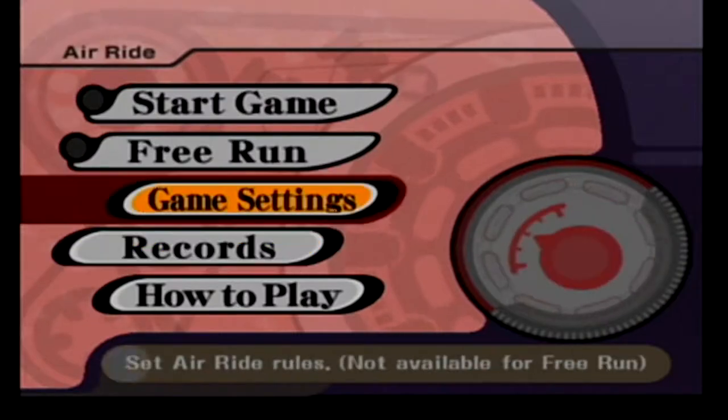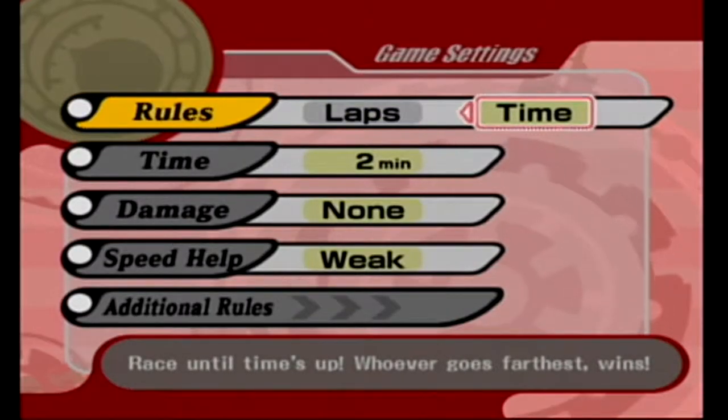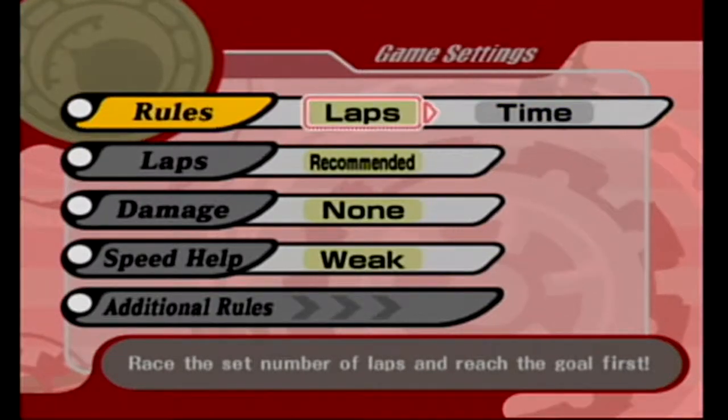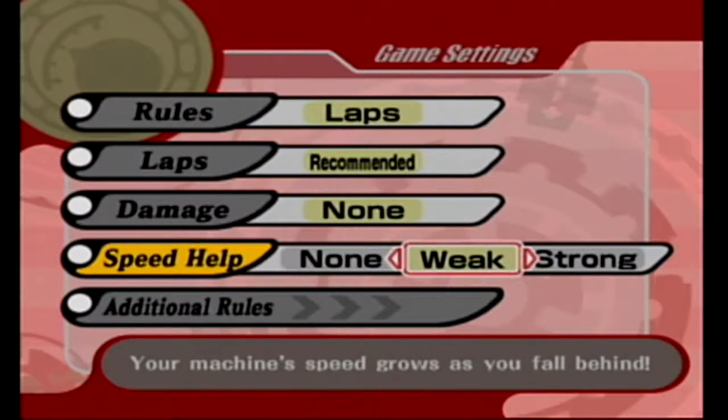In Game Settings you can adjust whether you want to do laps or time — some challenges require time mode, which measures distance traveled rather than laps completed. We're going to start with laps. There's also a Speed Help option — your machine's speed grows as you fall behind, so that's essentially rubber-banding. I actually did not know that existed.